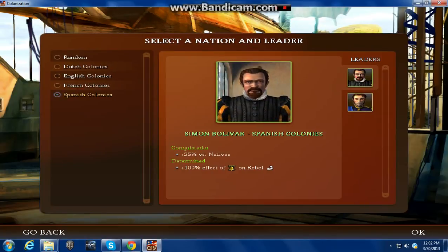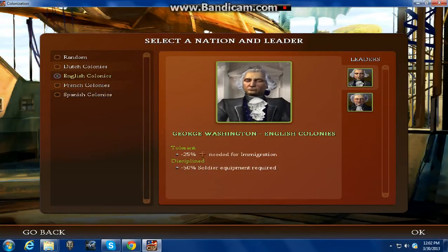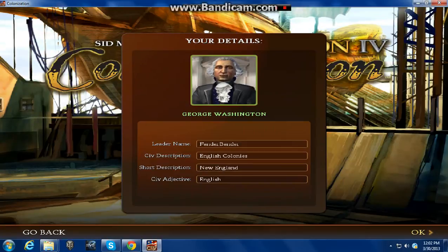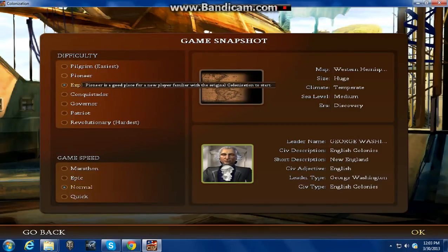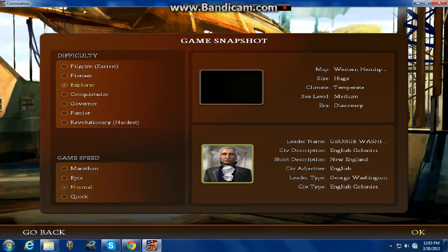I'm going to quickly give you a brief introduction of each one. I'm going to be going with George Washington. I'll name myself George Washington. Difficulty is recommended for newer players to stay on Explorer or Pioneer. Since I know how to play but don't want the tutorial to be me freaking out over losing, we'll keep it on Explorer.